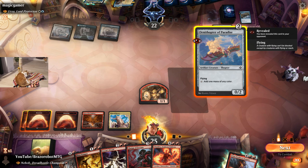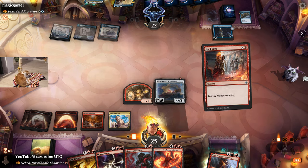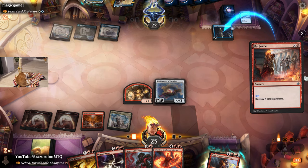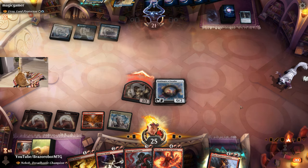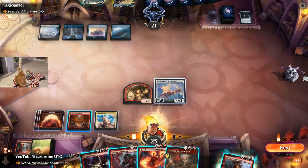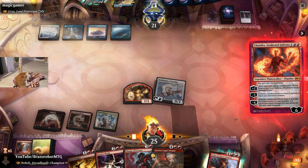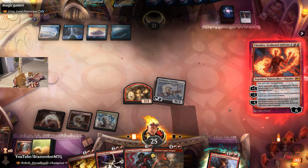I'm not going to wait for them to play more artifacts. What I want to do is play the Ornithopter, destroy the clock, and then next turn follow up with Chandra — and they cannot counter Chandra. We even have the Ancient Copper Dragon. We play Chandra — they can bounce Chandra, maybe commit to memory Chandra — and they scoop it up. That was a good game plan.